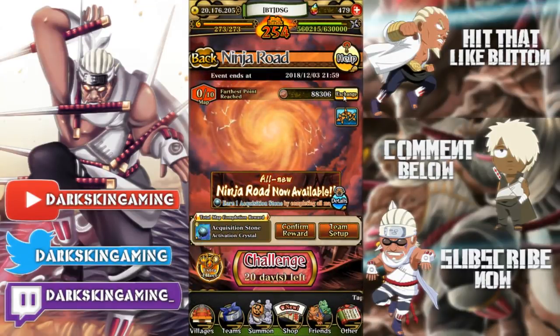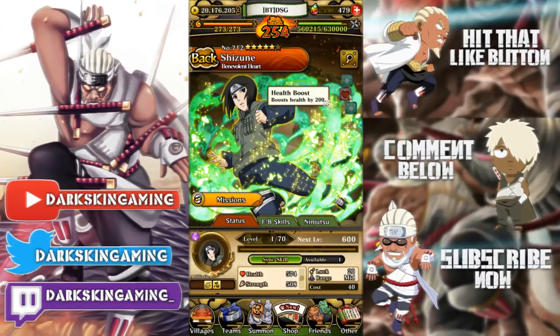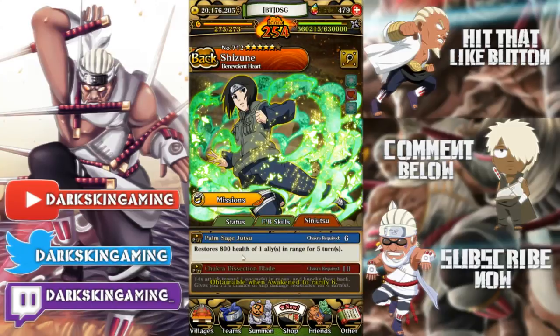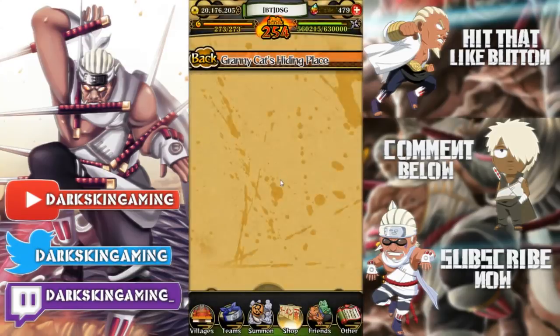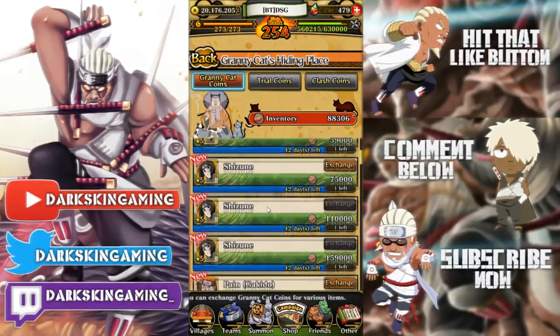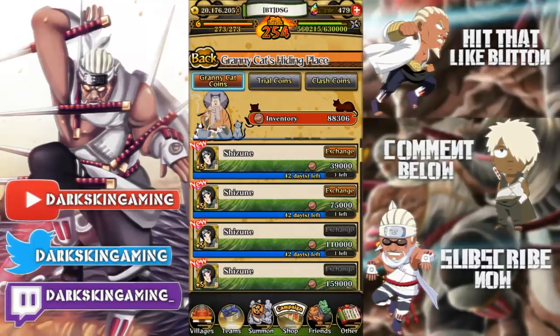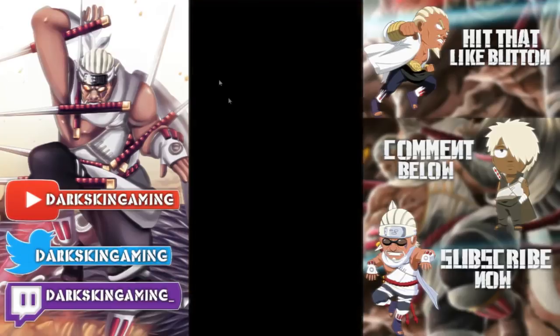Ninja Road is here, and along with it we have Kurotsuchi and Shizune. I need to ultimate Shizune because she's insane — she's healing 400 a turn with a 400 health boost. Her field and buddy skill both heal, her first jutsu heals 1000 for five turns totaling 5000 damage, and her ultimate gives slip damage resistance. She is low-key a must-buy — you should definitely grind for her.